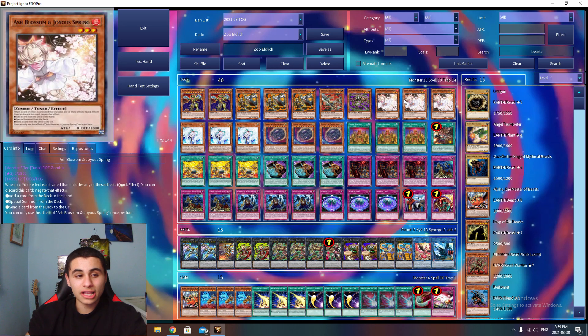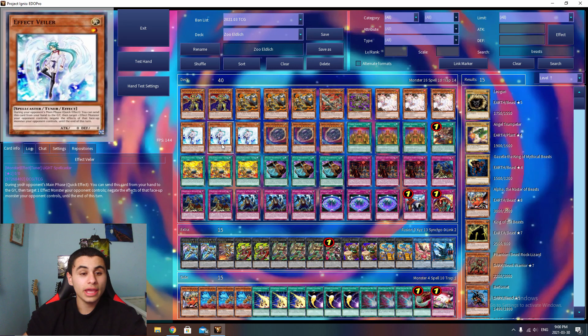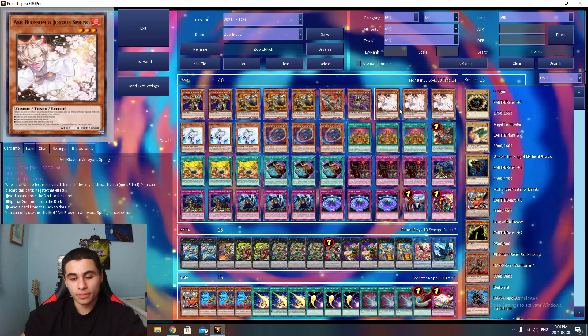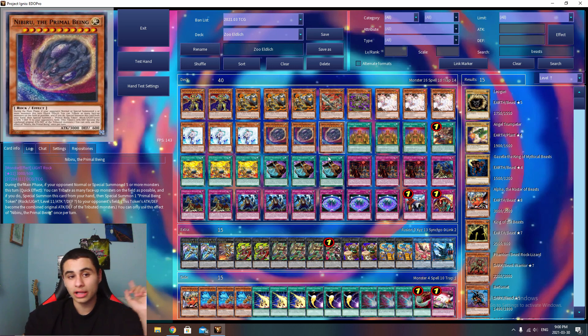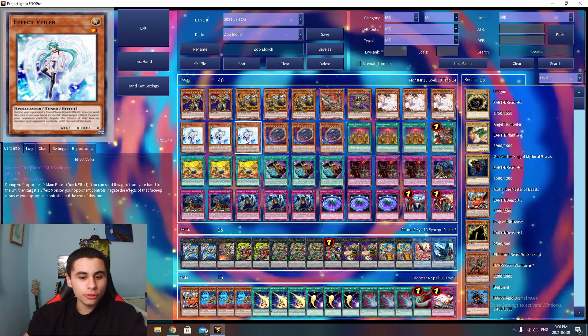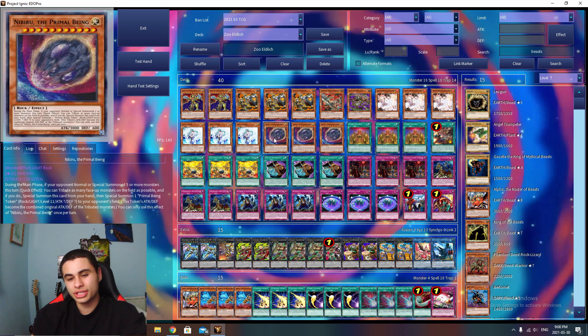Obviously triple Ash Blossom, triple Valor, triple Nibiru. Season to taste — hand traps are completely up to you. Ash and Nibiru are really good this format. Valor is a solid option; you can run other cards but I think Valor is pretty good. Both Ash and Nibiru are mandatory this format, especially Nibiru with Dragon Link on the rise. You can also run Imperm — I do prefer having the actual physical monster though. Valor is a bit better in my opinion but Imperm is solid too.